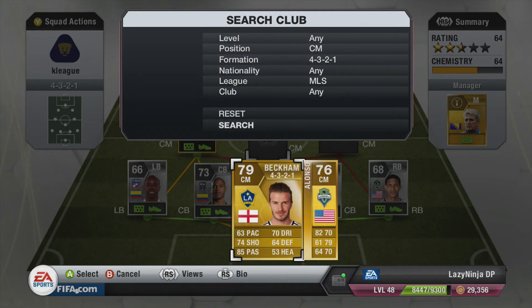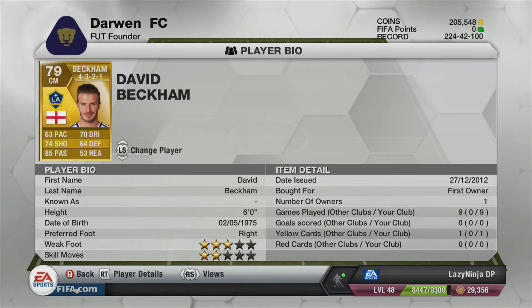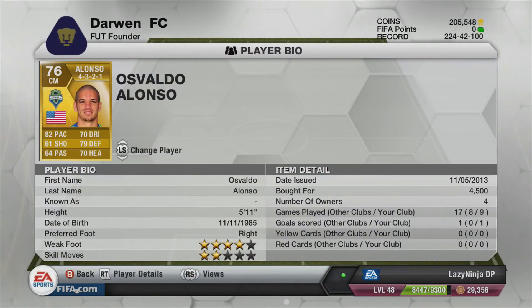He's just phenomenal. The other central mid position we have David Beckham — can't leave this guy out of the squad builder. 63 pace, 70 dribbling, 74 shooting, 85 passing, 64 defence. His free kicks are wonderful.